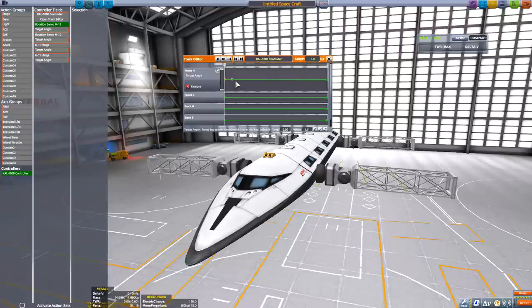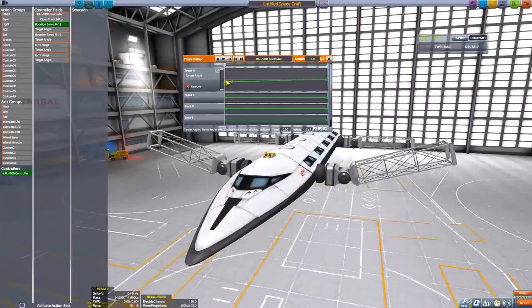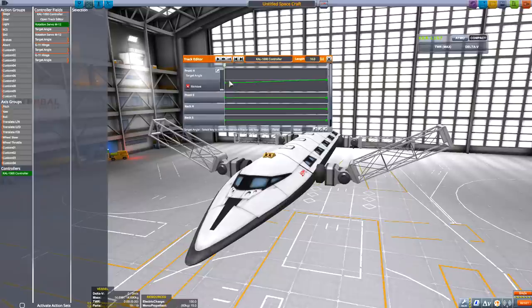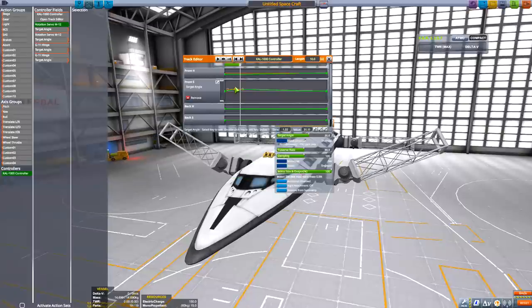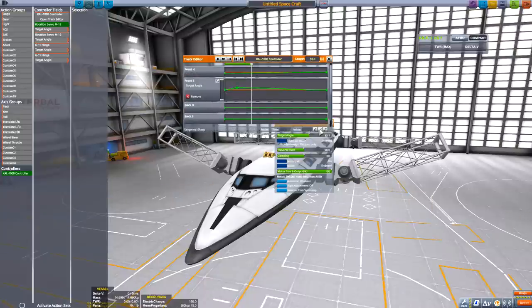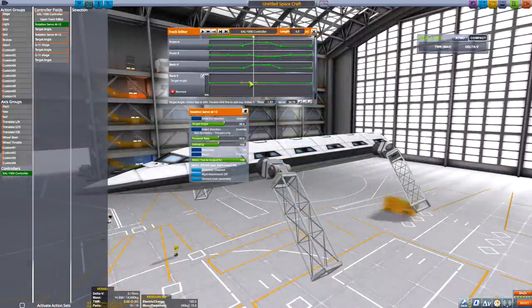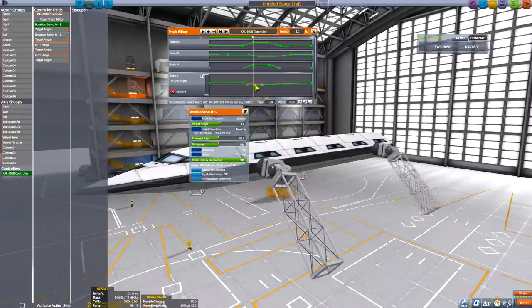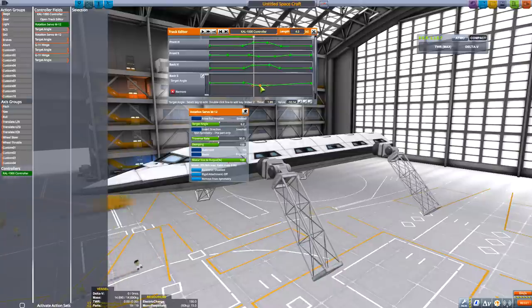You have the track editor — the CAL 1000 controller — which will control like an animation I suppose. If you're into animation or have worked with animation before, you know how this stuff works. You can set a sort of time limit on this editor, set key frames, and then adjust the control of certain parts of your vessel. I'm trying to make a sort of turtle thing to crawl across the ground, so I have to set up key frames to control the servos and the hinges so that they go in time. You can test this out in the vehicle assembly building, so you don't have to go out into the real world to keep testing your vehicle.